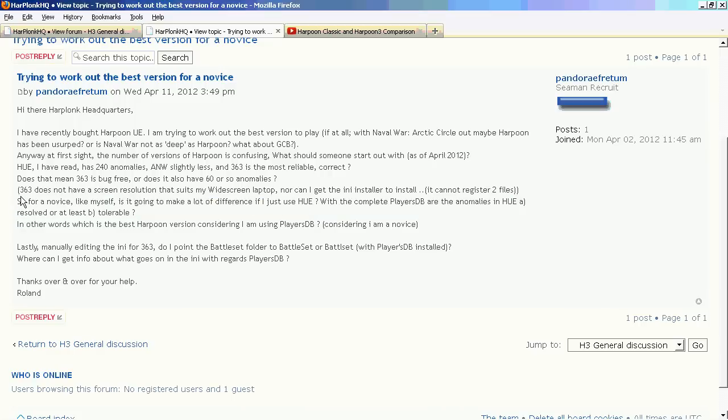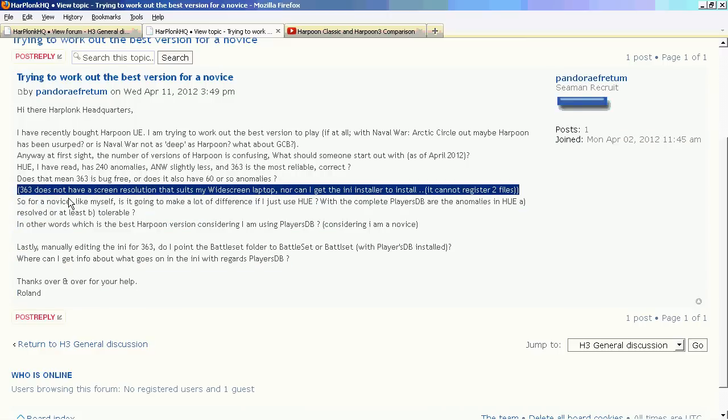So that's why I only use the Harpoon 3.6 version of the game — the rest is just not worth my time. If you want to try the different versions, we have made scenarios that are playable in Harpoon Classic. You can try that same scenario in Harpoon 3, then try it again in ANW, and try it one more time in HUE. We make them all available so you can decide for yourself which version is best for you.